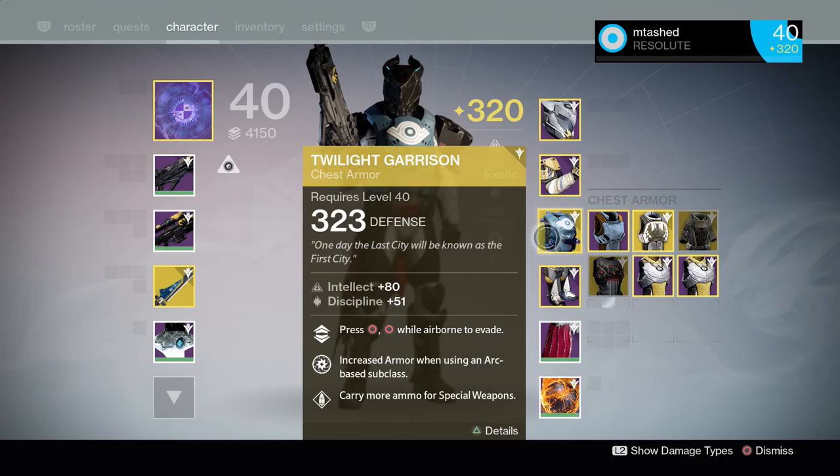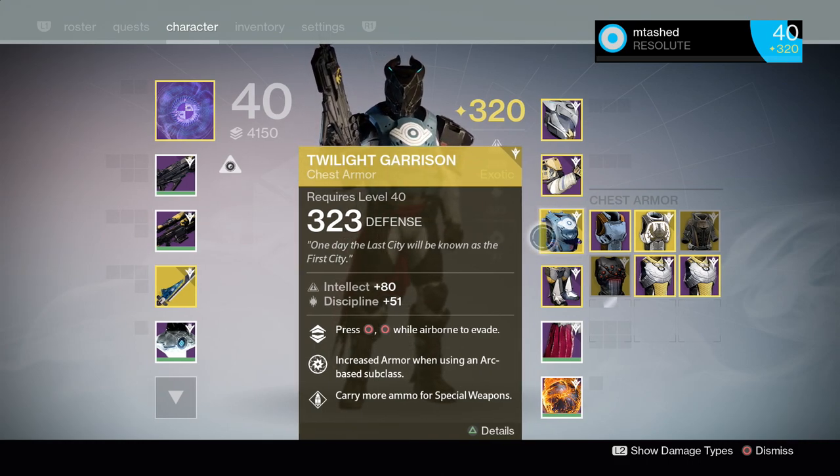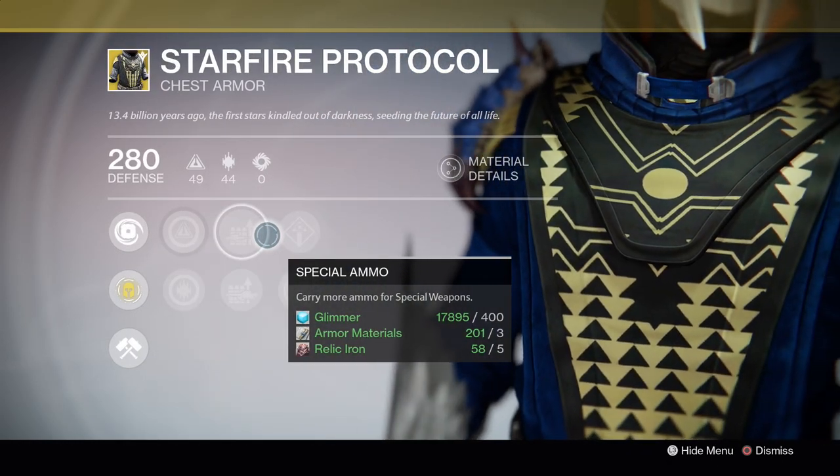If you decide to play on a Titan, you can use Twilight Garrison or Armamentarium, which both have that bonus as well. If you're on a Warlock, Alchemist's Raiment will have plus special weapon ammo, as well as the Starfire Protocol.